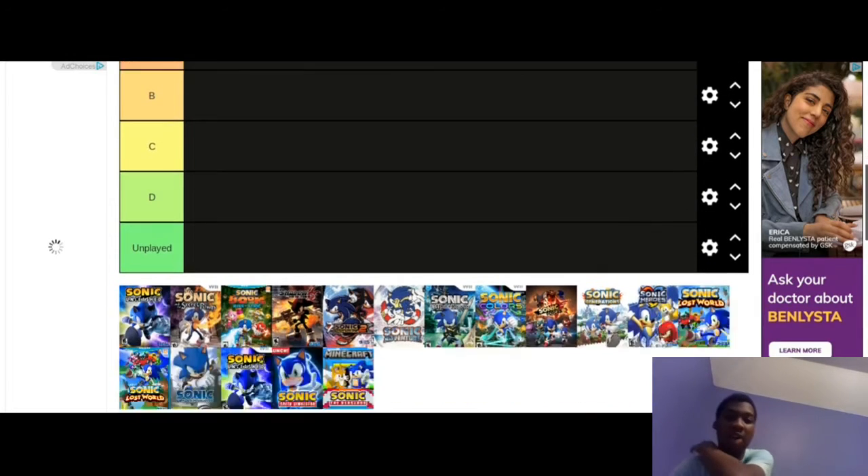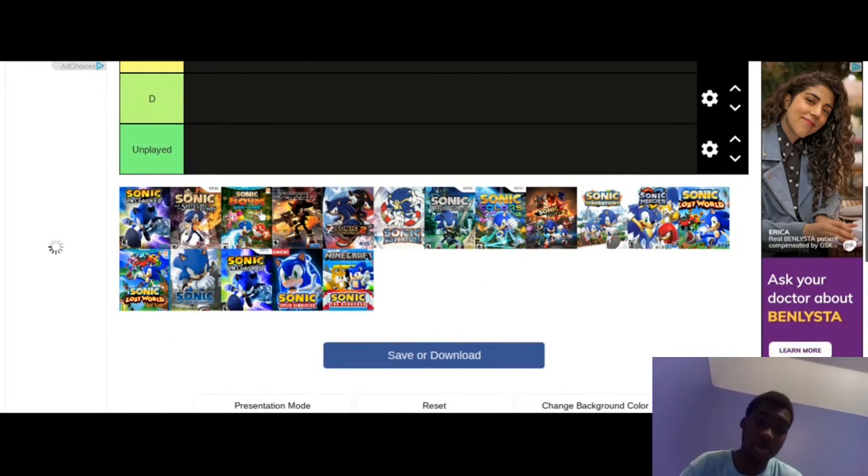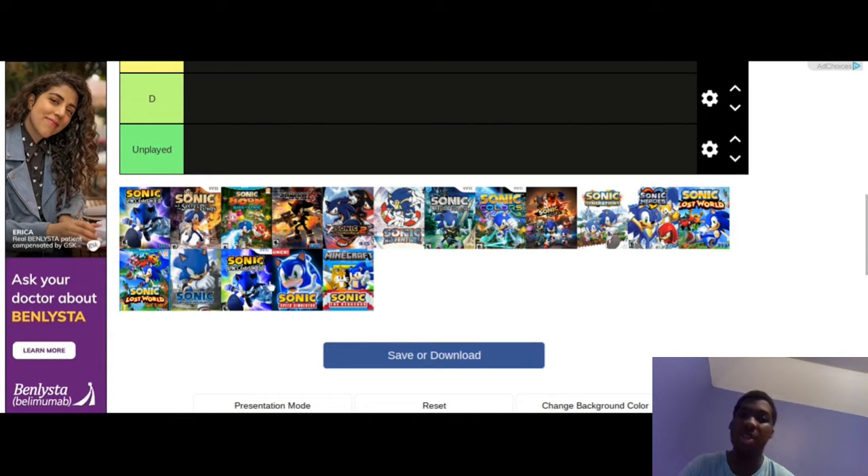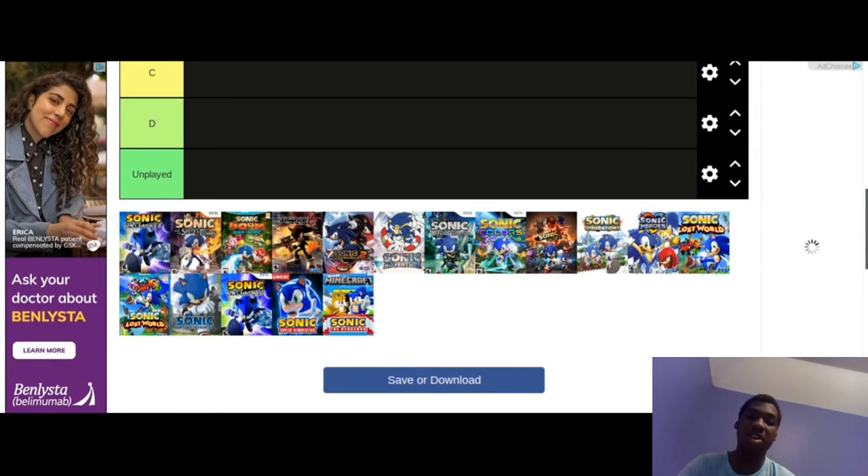So we have Sonic Unleashed, Sonic and the Secret Rings, Sonic Boom, Shadow the Hedgehog, SA2, Sonic Adventure, Sonic and the Black Knight, Sonic Colors, Sonic Forces, Sonic Generations, Heroes, Lost World 3DS, Lost World on Wii U, Sonic 06, Sonic Unleashed Wii, Sonic Speed Simulator, and the Minecraft Sonic DLC.